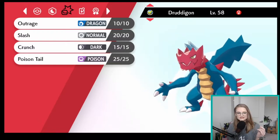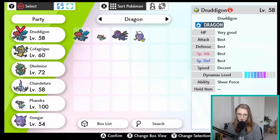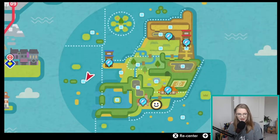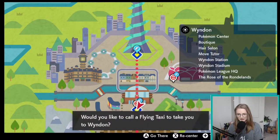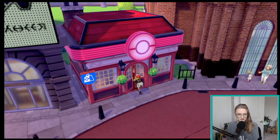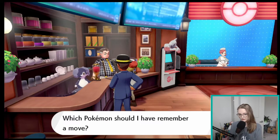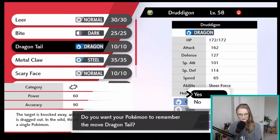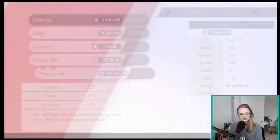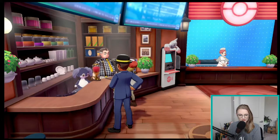Switching to Pokemon Sword — I have a Dreigan, it's level 58 and it doesn't know Dragontail right now, but we can fix this by taking it to the move relearner. We're going to put it in our party and go to any Pokemon Center. Once inside, talk to the guy on the left, say 'remember a move,' and have Dreigan remember Dragontail. It doesn't matter which move I get rid of since I'm not planning to use this Pokemon competitively.